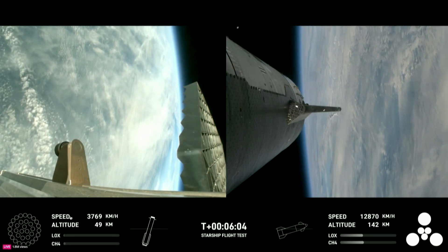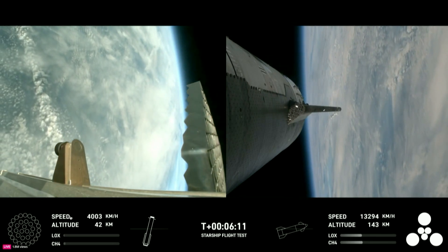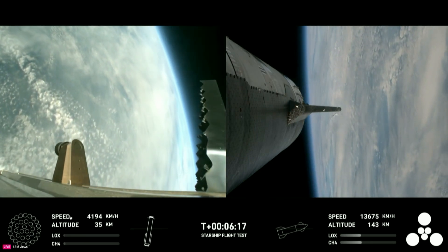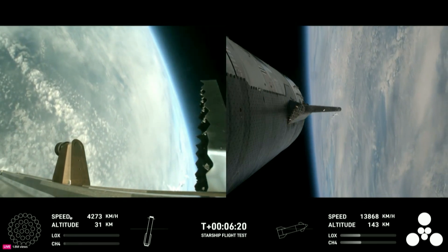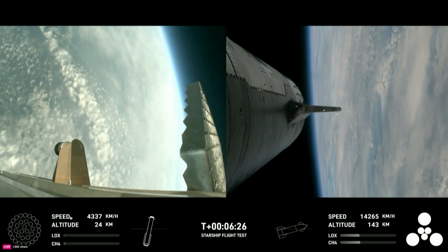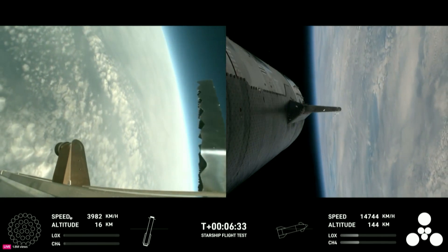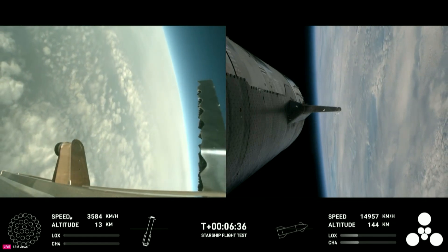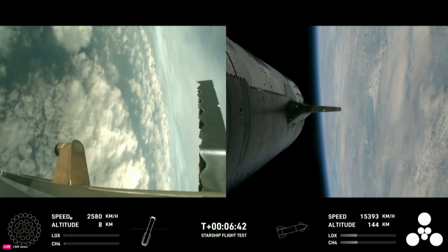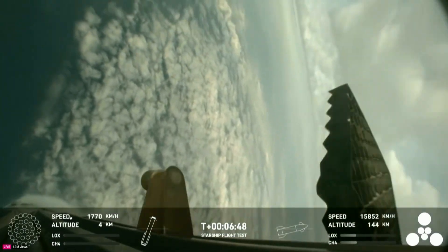We're just under 30 seconds away from the start of the landing burn on the booster. You can see the grid fins rotating. Those hypersonic grid fins are guiding us through the atmosphere back towards our splashdown site. We're going for a soft splashdown. For the landing burn, we're going to expect to see the 13 center engines light, rapidly bring down the booster's velocity, and then just the three in the center for splashdown. Let's see if that'll work.